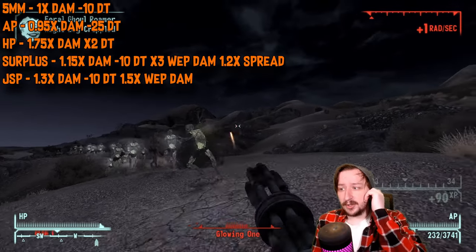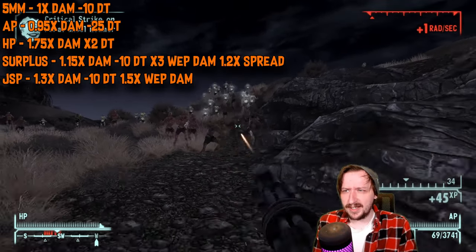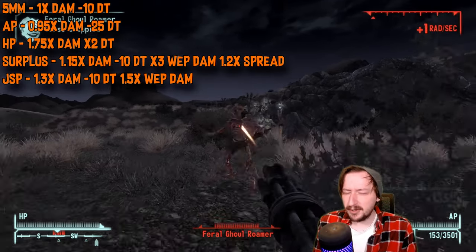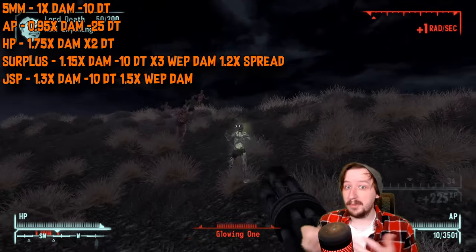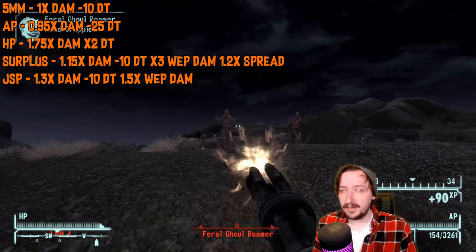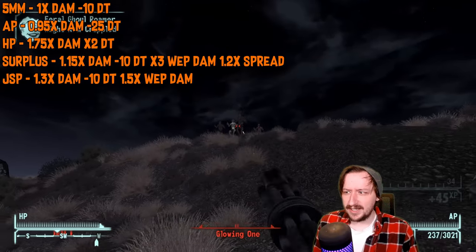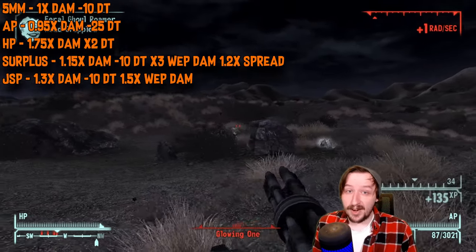5mm surplus rounds can be bought in bulk. They do 15% more damage and still have the armor breaking, but they break your gun three times faster and make it 20% less accurate. Breaking your weapon fast is the main deterrent. Hollow point rounds give 75% more damage, and for 5mm they only double the enemy's damage threshold rather than tripling it. Against light armored enemies they shred through them, but avoid using them against armored enemies like Deathclaws.